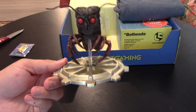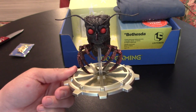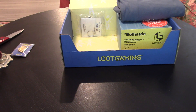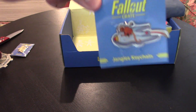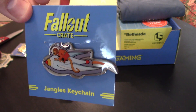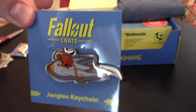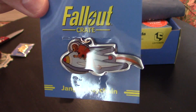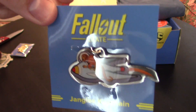You guys know me — I have a Mothman shot glass and I went to the Mothman Museum in West Virginia. So I really like this figure. Next up, I see what looks like another pin — it's a keychain. It is a Jangles the Moon Monkey keychain. I'm not quite sure I'd call that a standard Fallout creature, but I don't have a problem with that. It's actually kind of a nice little keychain, not something I'd wear around since I don't really use keychains, but that's cool.